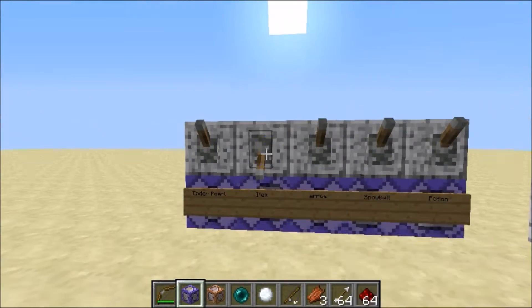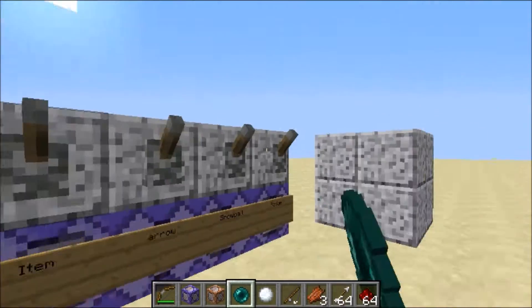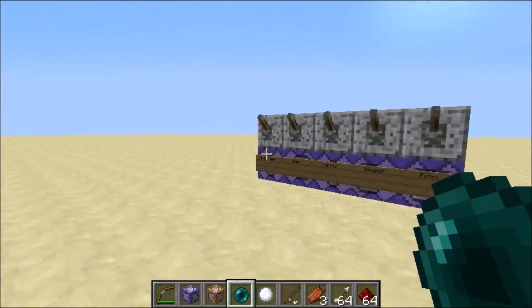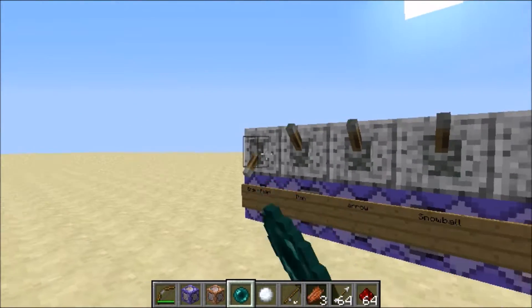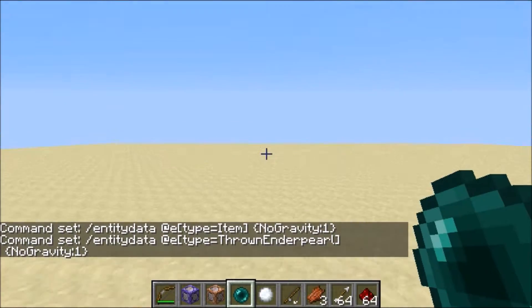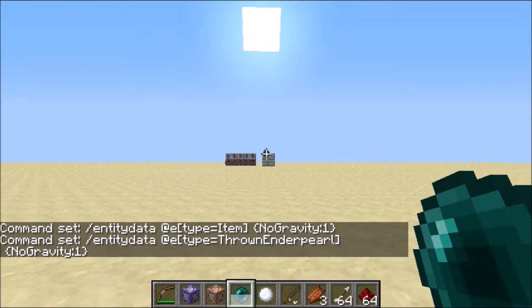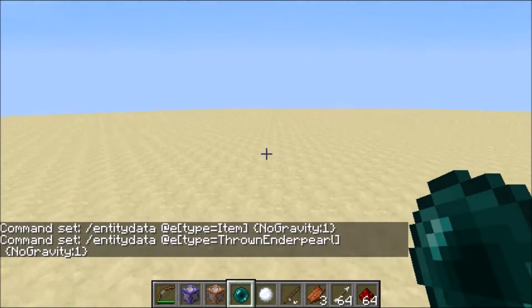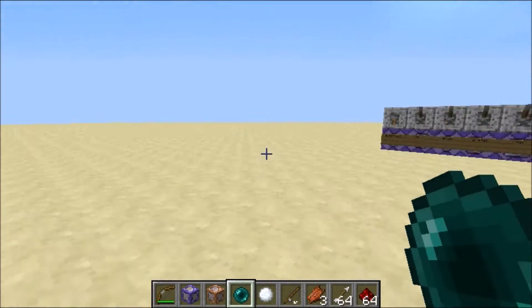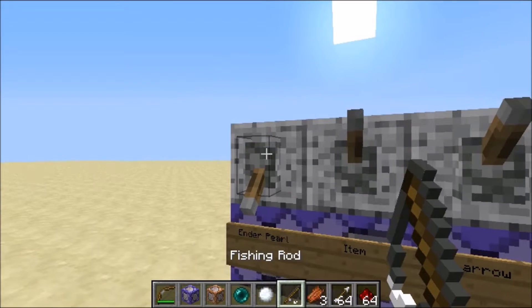Up next we have enderpearls. I just used an enderpearl — they fall. But when I flip this on — these are all basically the same command, just with a different entity — it won't fall. I kinda like this because then you just have to look where you want to teleport, and it'll teleport there once the enderpearl gets there.